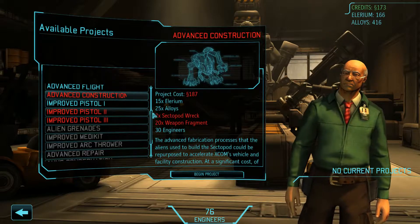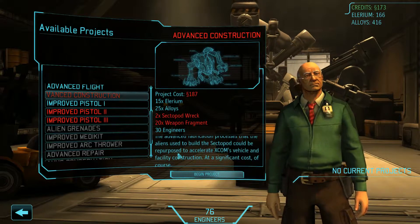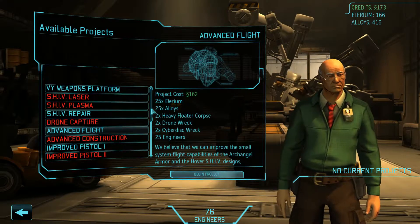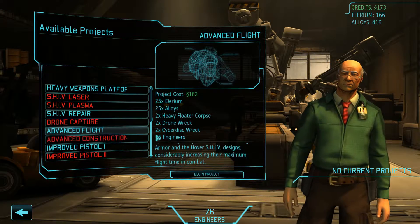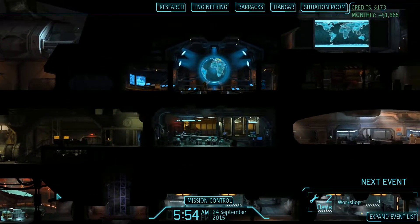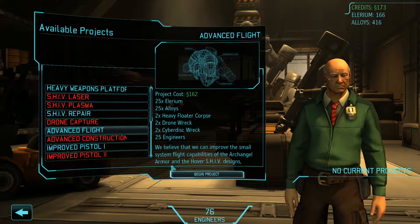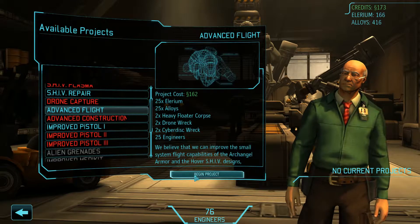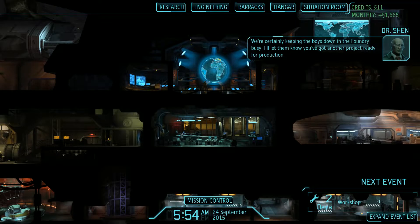Oh, there's the advanced construction. I need two of those. And at this point, this doesn't matter. I could just start researching all this stuff for fun anyway. Maximize their flight time — that really doesn't help too much. How far are we from the end of the month? Pretty darn close. You know, let's do it. Or alternatively... weapon fragments. Okay, never mind — advanced flight it is. We're certainly keeping the boys down in the foundry busy.